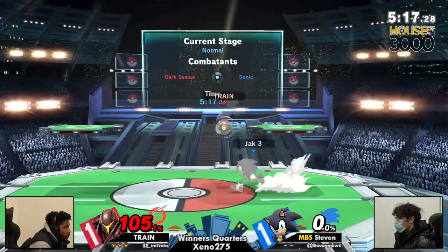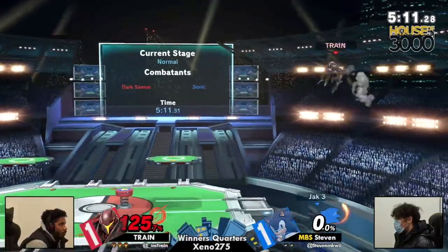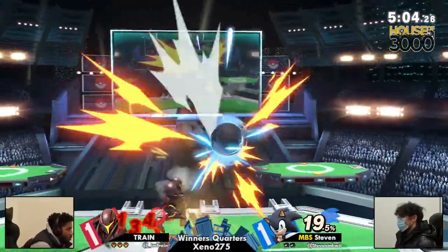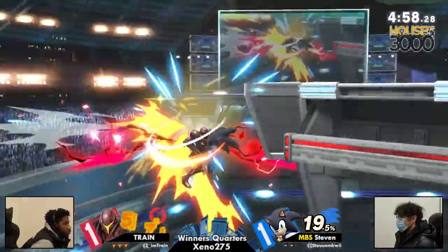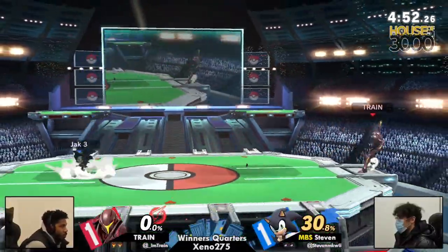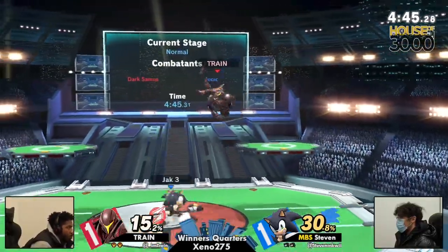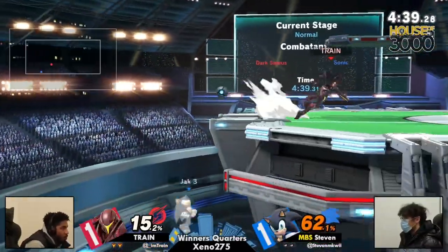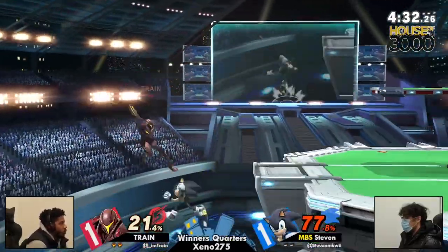Train getting the raw back air. You can see Steven has completely stopped doing a spin charge or spin dash on the main platform — he's like, I don't want to get Charge Shot. Who wants to get Charge Shot? It's probably one of the more tilting moves to get hit by in this game. Finally, Steven making use of that offstage play that we saw earlier in the set and getting a clean kill, keeping things even — almost completely even game right now.